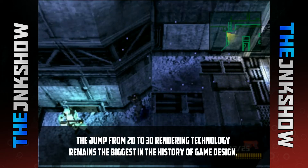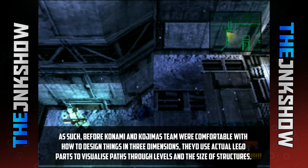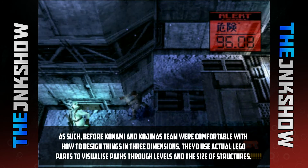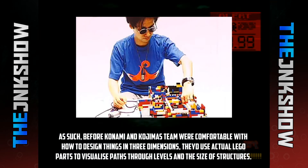Fun fact: the jump from 2D to 3D rendering technology remains the biggest in the history of game design. As such, before Konami and Kojima's team were comfortable with how to design things in three dimensions, they'd use actual LEGO parts to visualize paths through levels and the size of structures.